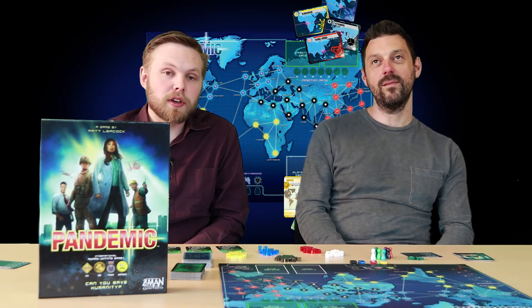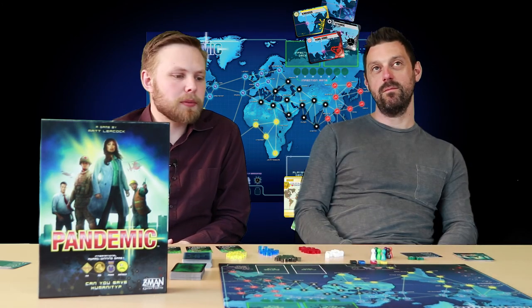Hi, Andy and Gavin here at Hawkins Bazaar. Today we're looking at Pandemic as part of our five minute how-to-play series. We'll give you a brief overview of the game and tell you how to play. The objective of Pandemic is to stop four deadly viruses from infecting the globe. It's a game for two to four players who work cooperatively and takes about 45 minutes to complete.